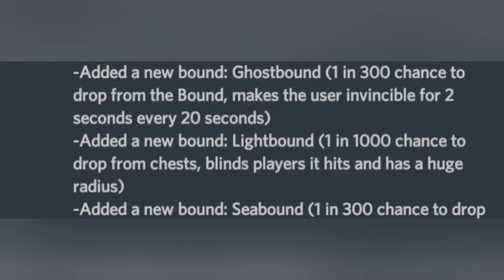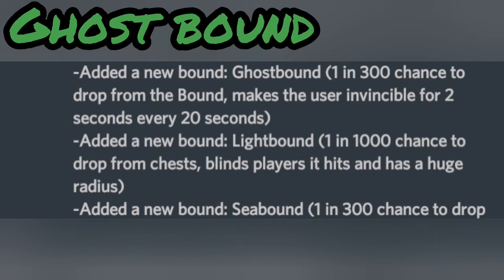We are going to start with the Ghost Bound and the Light Bound. The Ghost Bound turns you invisible for 2 seconds every 20 seconds. When invisible, you are invulnerable to attacks, but take note — it only lasts 2 seconds. This bound drops from the bound next to Blackbeard, which is going to be as hard as farming for his soul, only harder.